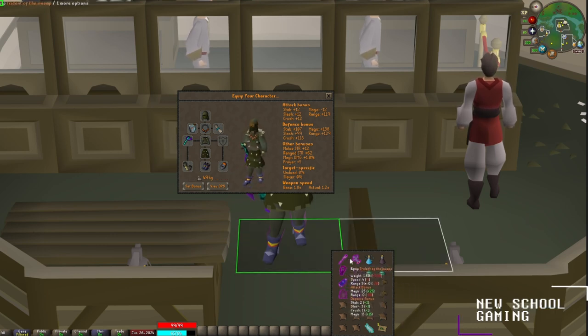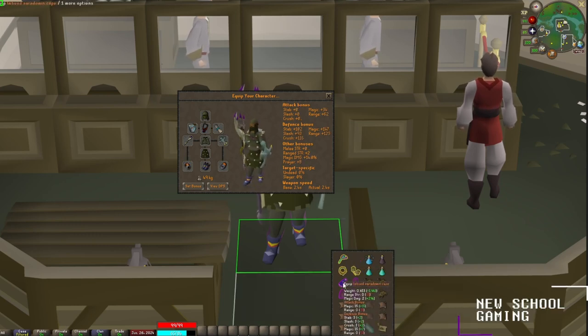I'll also be bringing along a trident of the swamp, Elidinis' ward, an occult necklace, a tormented bracelet, an imbued god cape, and a full Ahrim set.